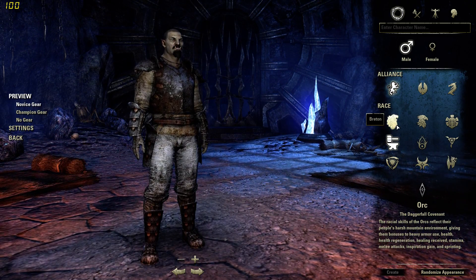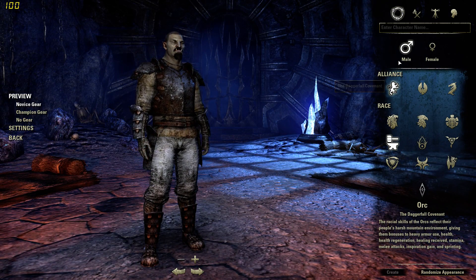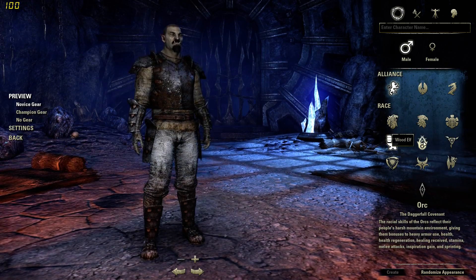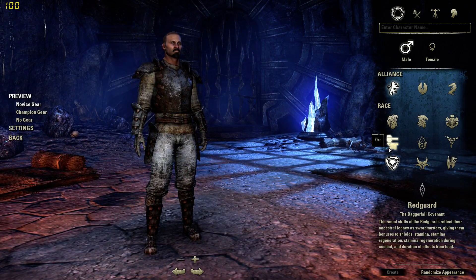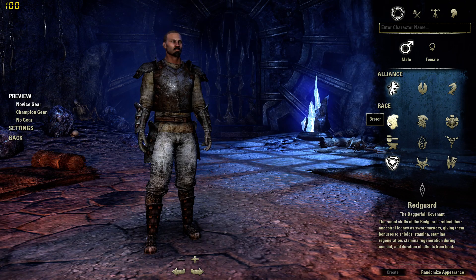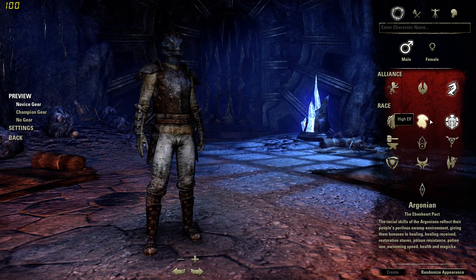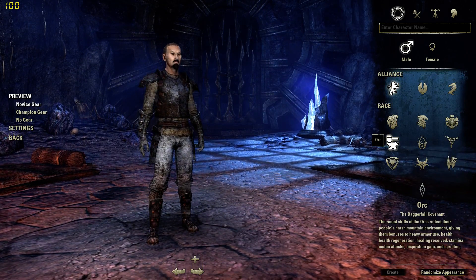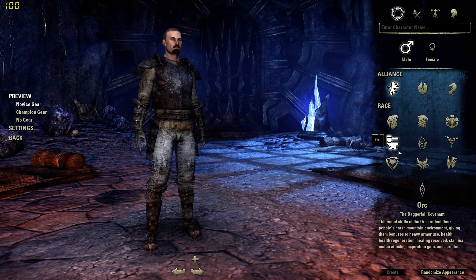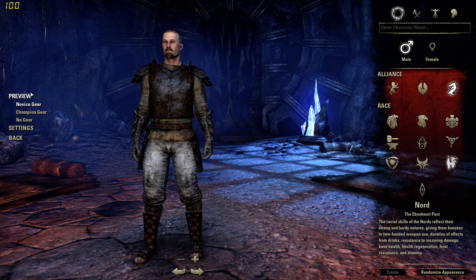There are some races you can't pair with certain alliances. Each race has their own racial passive abilities which can benefit certain things like classes — some will have better magicka, which is the mana in this game, better regeneration, or a bigger health pool. It's not a massive deal breaker, but you can look into it if you really want. For now, I'll go with a Nord, because they're big fellas.